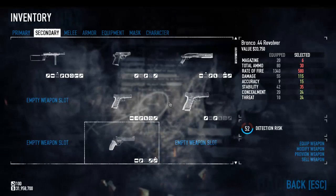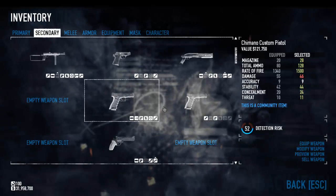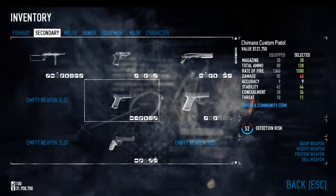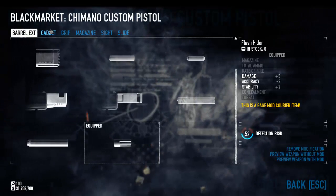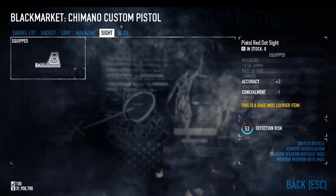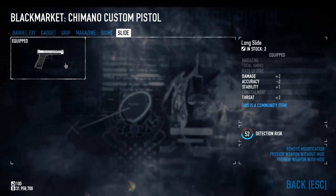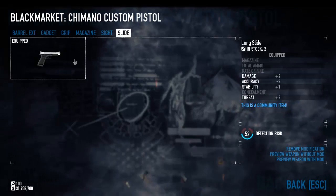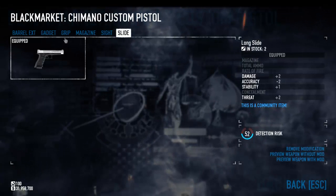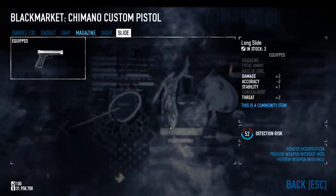Great secondary options are the Bronco and the Deagle — both were buffed recently — but they don't quite pack the punch you'd hope on Death Wish difficulty. My personal favorite secondary is the Chimano Custom: it's got a good rate of fire, reasonable damage, and ammo capacity. I use the Flash Hider with Combined Module, the Ergo Grip, the Extended Mag, the Pistol Red Dot Sight, and the Long Slide — trading two accuracy points for additional damage and stability. There are no terrible pistols, and the Broomstick is one to mess around with if you have the most recent DLC.